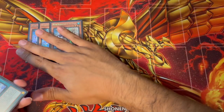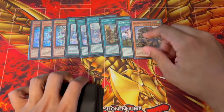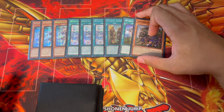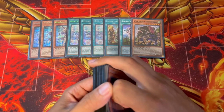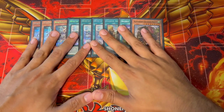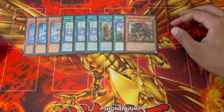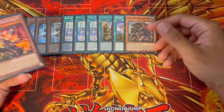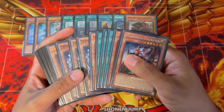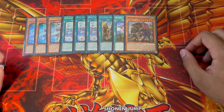First things first, we're playing three Water Enchantress, three Rite, one Fateful, one Draco, and the one Griffin Rider — this is the Adventure Package. This package is absolutely insane because it puts up an Omni Negate, which is crazy because in today's format not a lot of Omni Negates are being put up. It also works really well with the Fiendsmith engine because you're not using your Normal Summon at all.